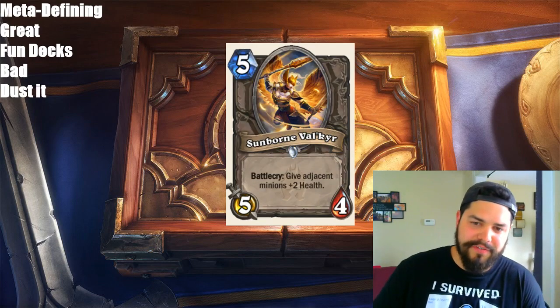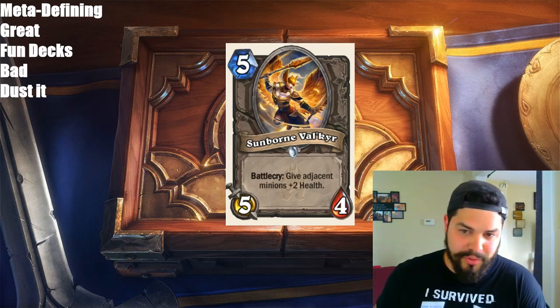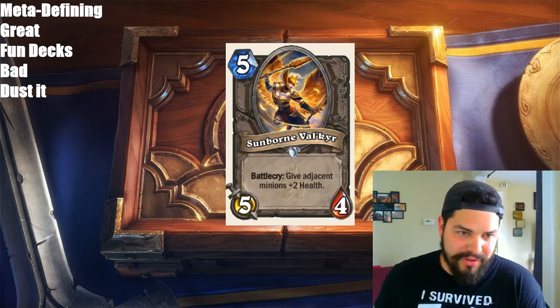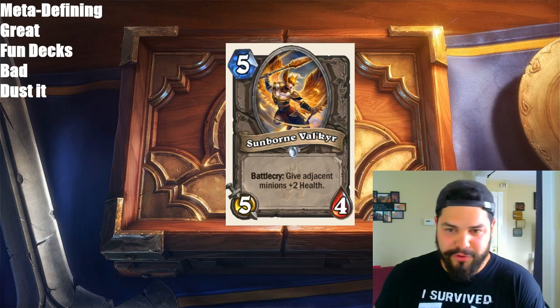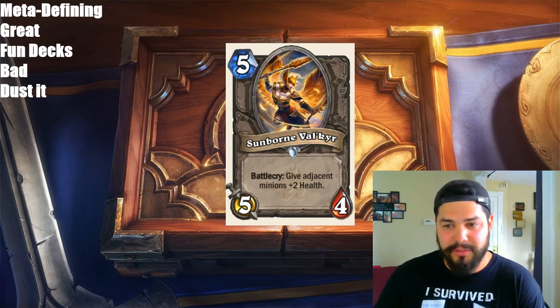Next up, we have Sunborne Val'kyr, a 5-mana 5/4 neutral minion with a Battlecry: give adjacent minions +2 health. Not much really to say here. It is an Arena card for sure, and it will be a very powerful Arena card. But in Constructed, I don't believe it will see any play.